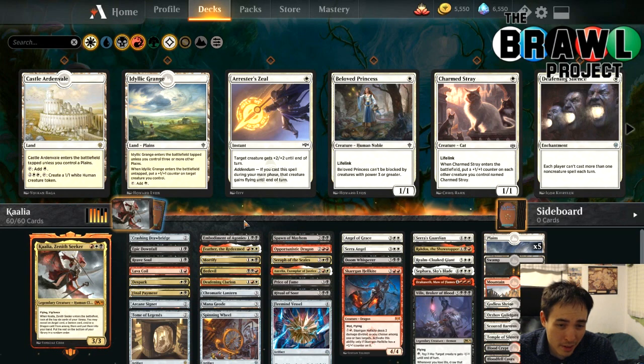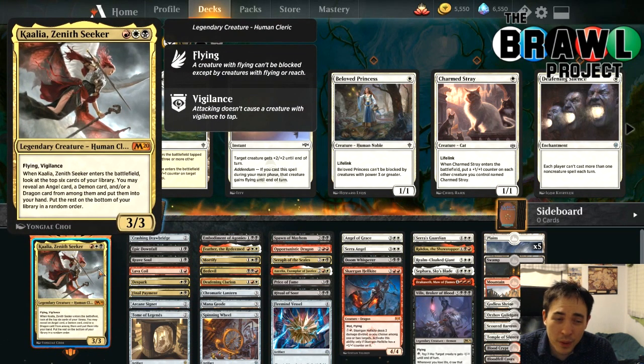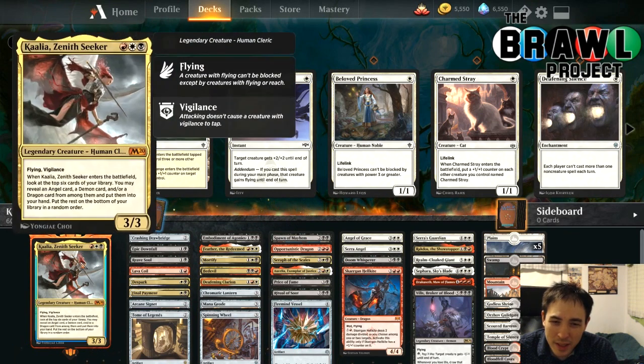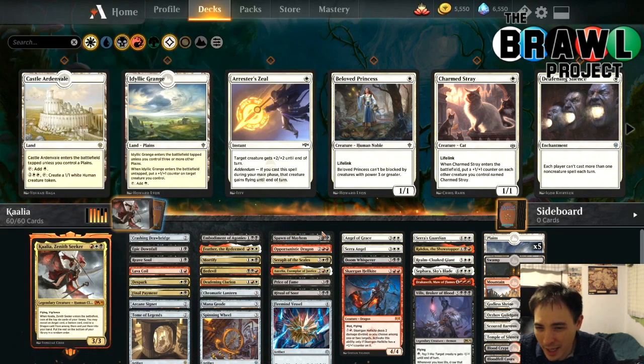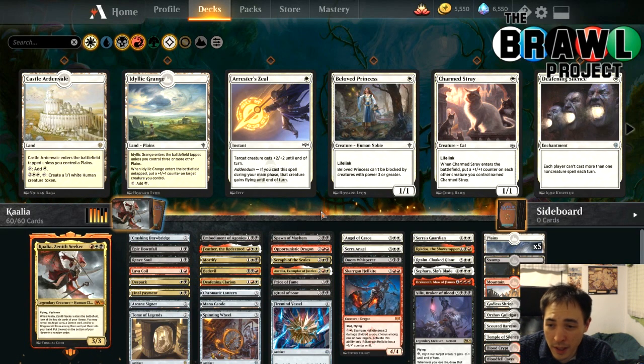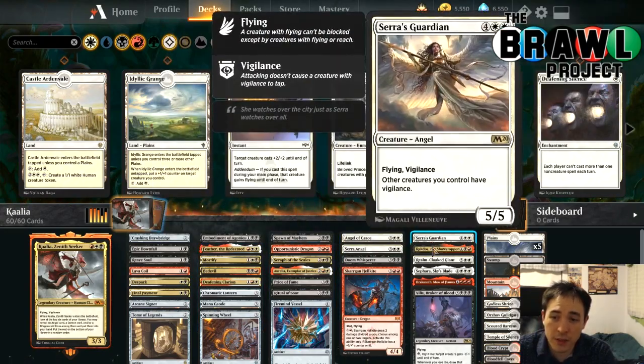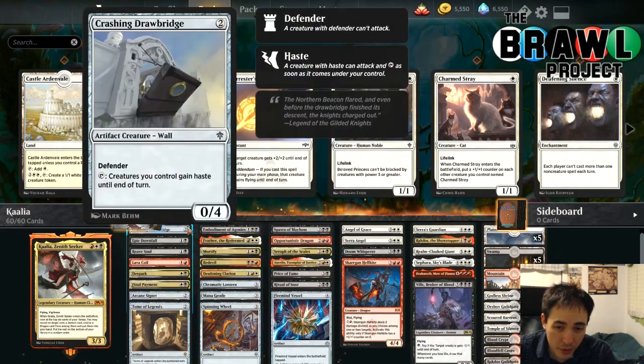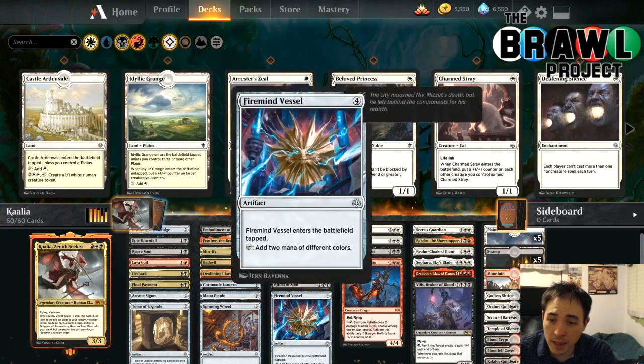Playing the commander is pretty good for refueling on threats. It takes a while to cast Kalia and then cast whatever you get off Kalia, so we're going to need some ways of buying time or granting additional mana to fill out the rest of the deck. We've got about 14 slots for angels, demons, and dragons, and then we've got a lot of slots for removal and mana sources.